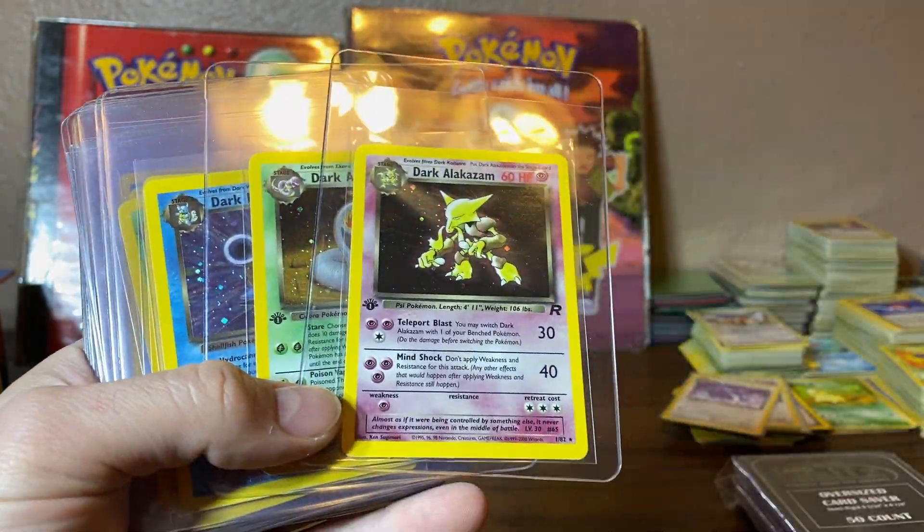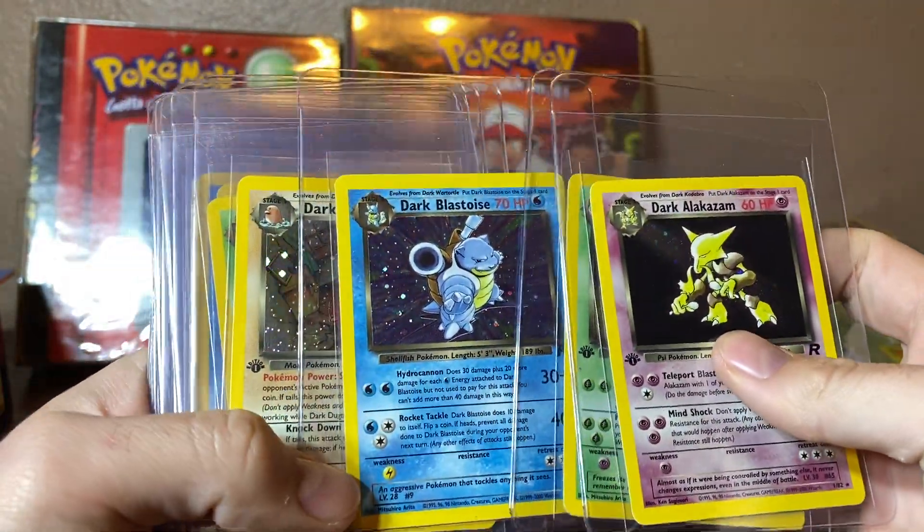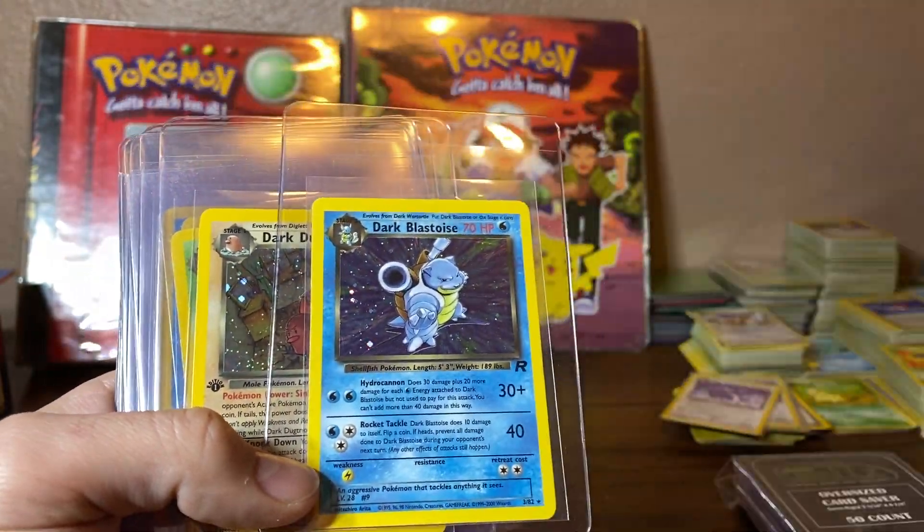Moltres. First edition right here. A lot of first edition cards coming out and they are crispy. Darn that Dark Blast Ice — but you'll see in a second, he actually does have that in first edition.